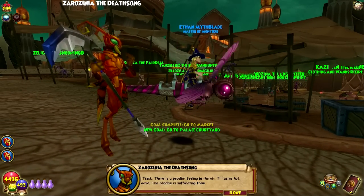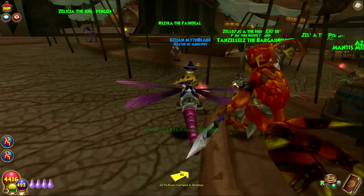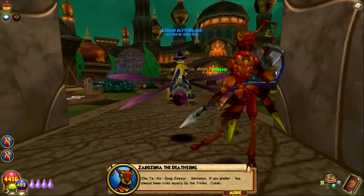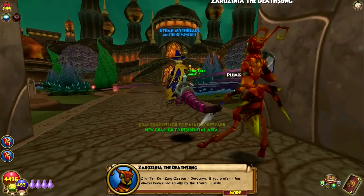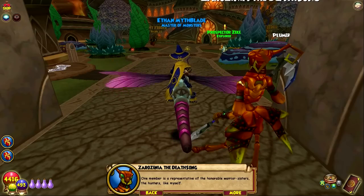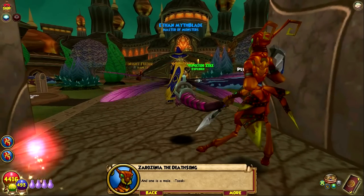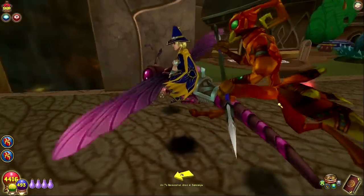There is a peculiar feeling in the air. It tastes hot. Acrid. The shadow is suffocating them. Alright, to the courtyard. Zartika Zhang Zian — Sardonyx, if you prefer — has always been ruled equally by the Troika. One member is a representative of the Honorable Warrior Sisters, the Hunters, like myself. One is a leader of the savvy and well-traveled Trader Sisters, or Merchants. And one is a male. If Zelda the Phantom Knight was demoted, as you said, this bodes ill.